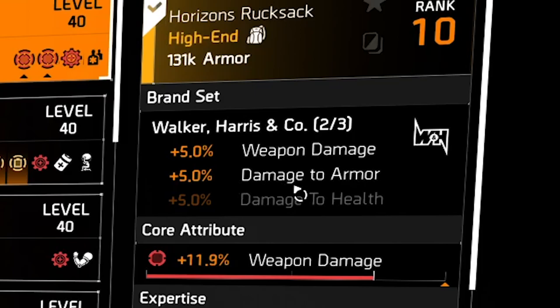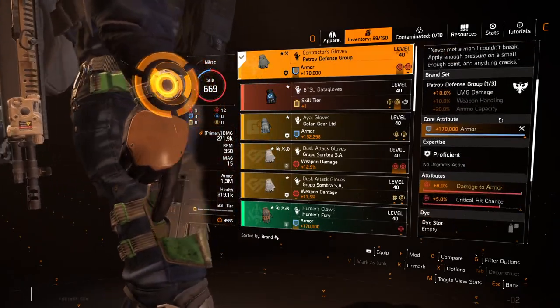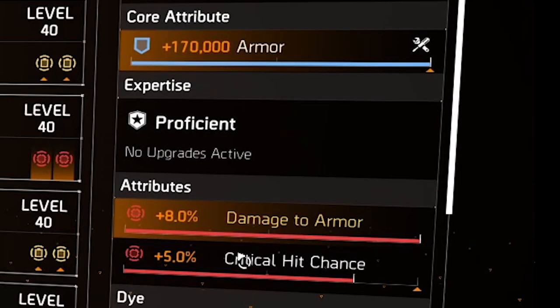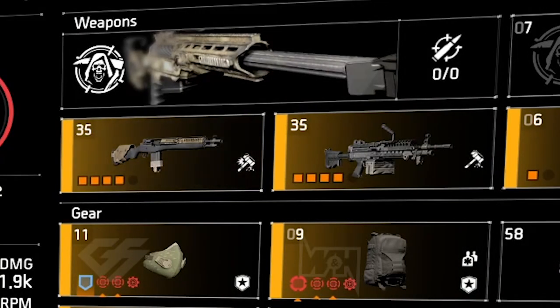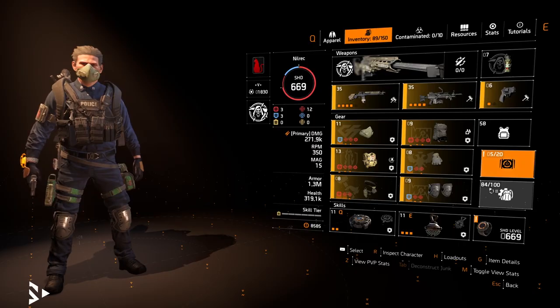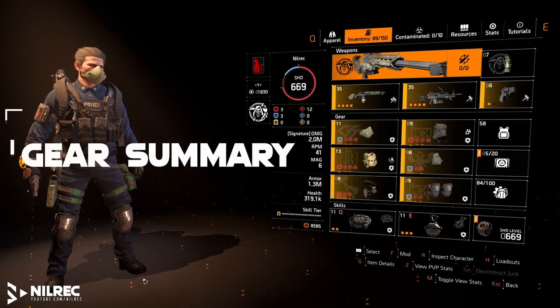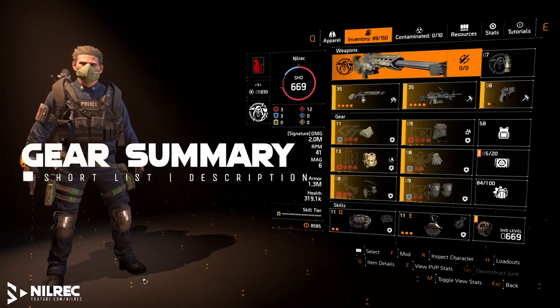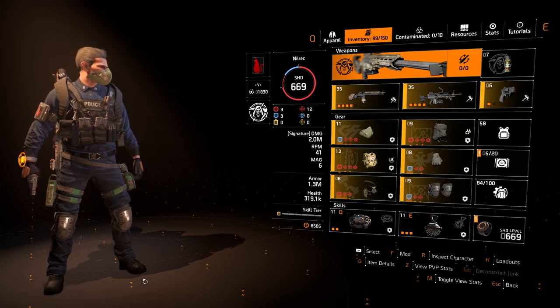I'm also using Contractor's Gloves, which give the unique attribute of plus 8% damage to armor, plus Sledgehammer gives 40% more damage on marked enemies. So that's the build overview for those just interested in what the items are.